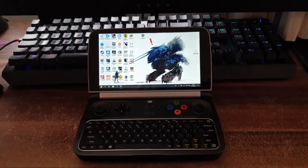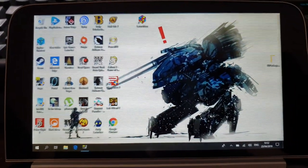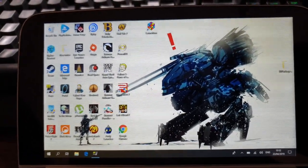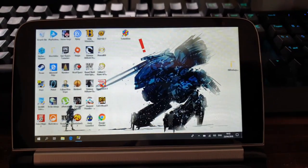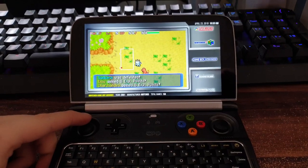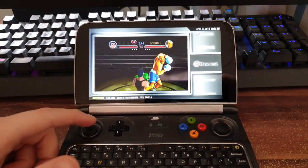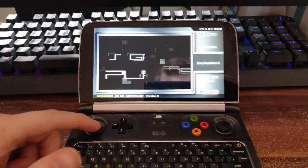Alright, so as you can see the GPD Win 2 is here. I've got a number of games that I want to try out for you and I've also got some emulators installed including my front end which is Big Box, which makes the device look really awesome, just makes it look really retro and cool. So we're into Big Box now, as you can see it's got all my emulators here, including some that can play but are a little bit iffy - I'll get into it.